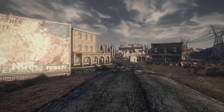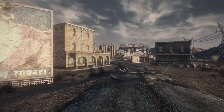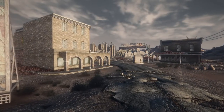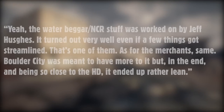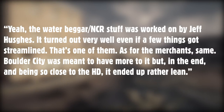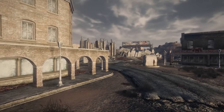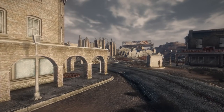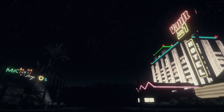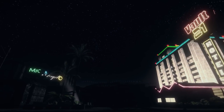Yeah, the water beggar slash NCR stuff was worked on by Jeff Hughes. It turned out very well, even if a few things got streamlined — that's one of them. As for the merchants, same. Boulder City was meant to have more to it, but in the end, being so close to Hoover Dam, it ended up being rather lean. This area was never actually meant to appear, but the random spawning system, water beggar encounter, additional merchants, and a more fleshed-out Boulder City were ultimately left on the cutting room floor.